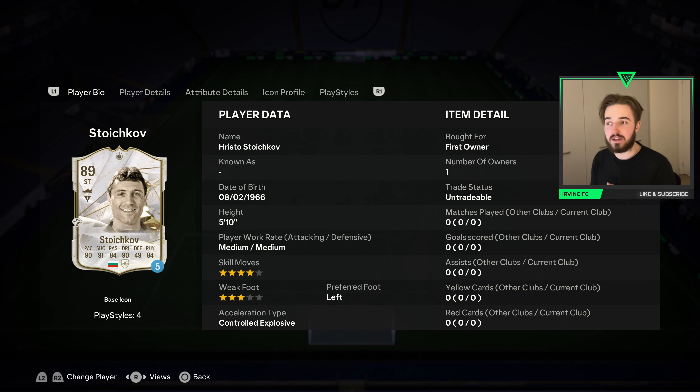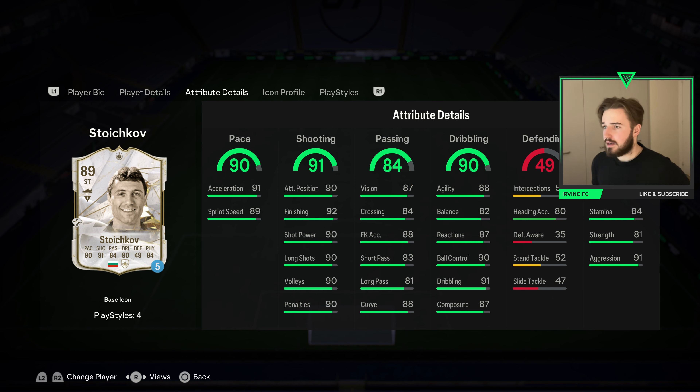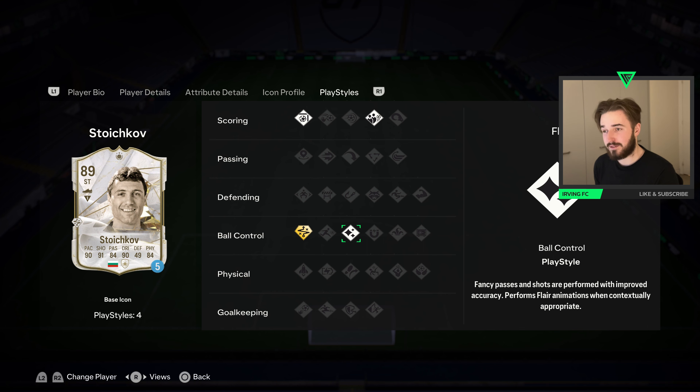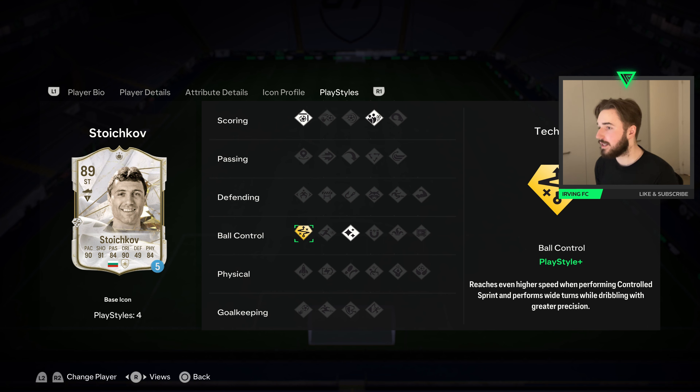Welcome back to another video. We're checking out the brand new ICON SBC Stoichkov. His card is incredible — he has only three-star weak foot and medium/medium work rates, which is fine. His stats are incredible: 90 pace, 91 shooting, 84 passing, 90 dribbling. He's got Finesse Shot and Dead Ball play styles as well as Flair and Technical Plus, which is pretty incredible.